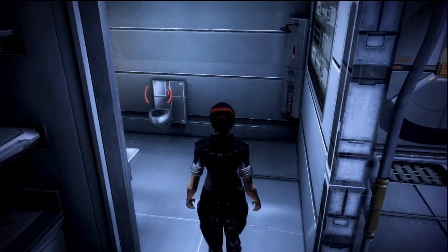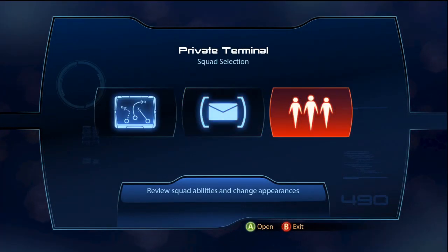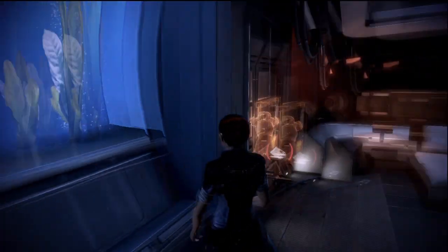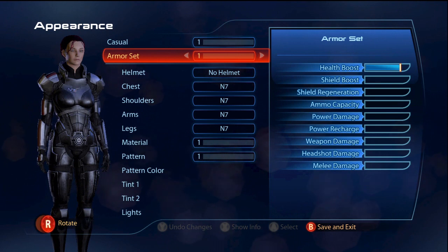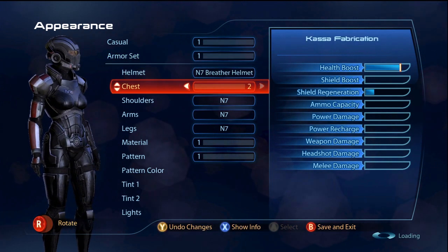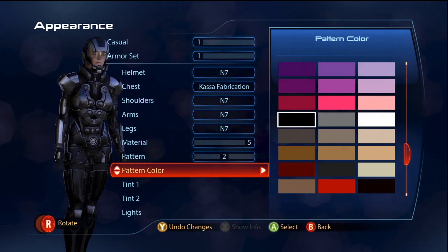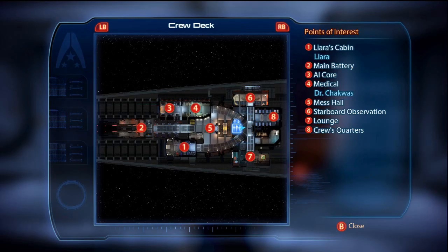You can check out your private quarters by taking the elevator to the captain's cabin. There's a restroom with a mirror and a working toilet. You have a private terminal here with an option to change your squad members' outfits, plus additional info on their abilities, weapons, and current active bonuses. The fish tank makes a return, though there's nothing in it yet. You also have a sound system that plays music and access to an armor locker. The casual outfit is what you'll wear aboard the Normandy — purely for show — while your armor set is used on missions. Any armor you've unlocked can be changed here; for example, the chest upgrade from Mars gives faster shield regeneration at the cost of some max health. To customize color, play with patterns and tints at the bottom, and be sure to rotate your character to see what all options like lights do.